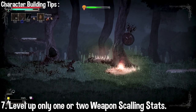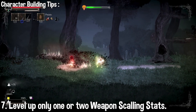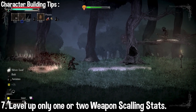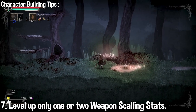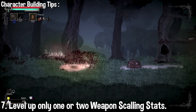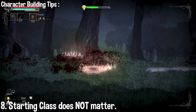Try to focus on leveling only one or two weapon scaling stats. If you plan on being a mage, focus on magic. Assassin, go dexterity. Do not level up three or more weapon scaling stats as that will broaden your skills too much and will cause a very hard time towards end game. If you're new, focus on one. If you know what you're doing, go with two.